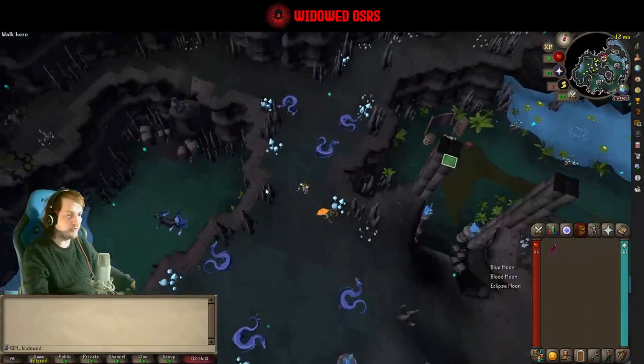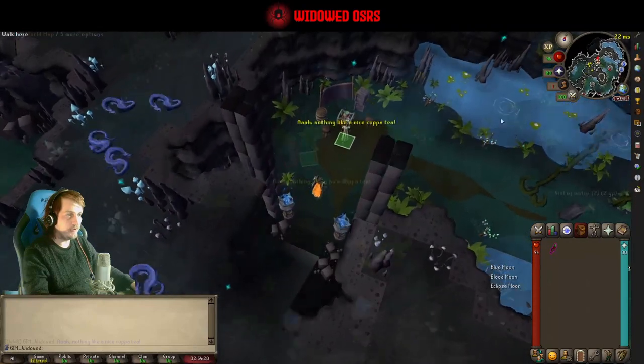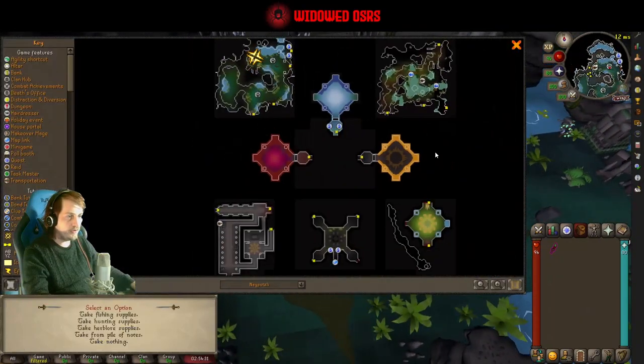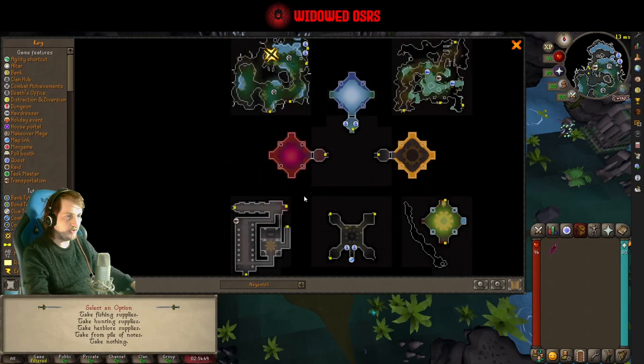Still not sure what the Wyrmlans, or the Lizards, or the Cockatrice are for, but maybe we kill a couple and find out. I don't know what the best route is - we want to make the last one the Eclipse one, so that we can go from it straight to the room that's a bit further away, plus this enemy's there.